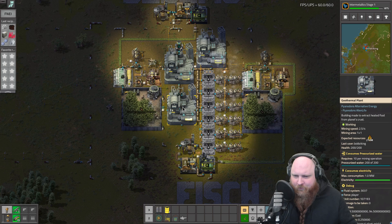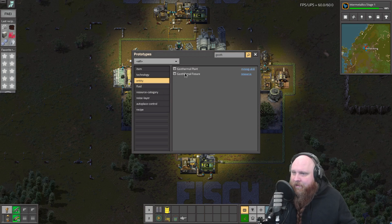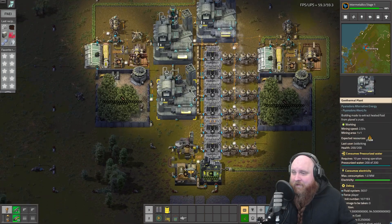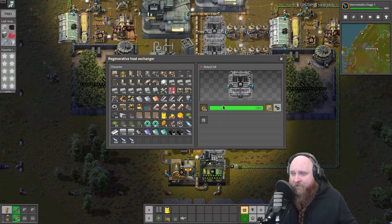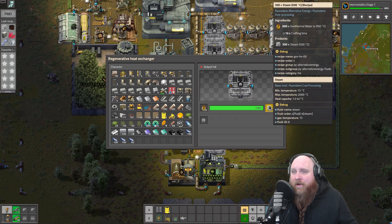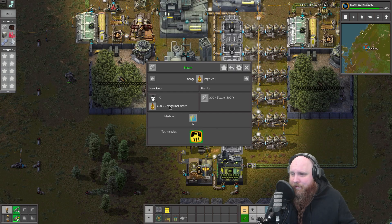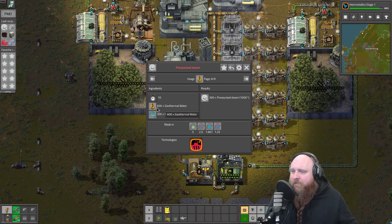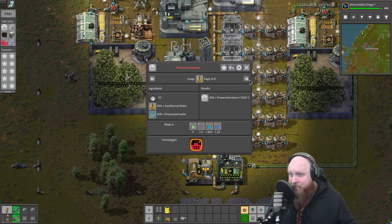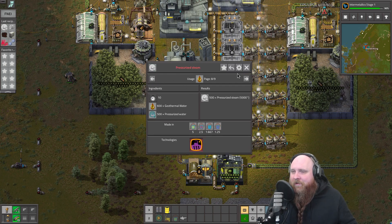These are built on geothermal fissures — that's what they're called. What these things do is we push down pressurized water and we get out geothermal water. The geothermal water then goes into these regenerative heat exchangers where we turn the geothermal water straight into steam. For every 600 geothermal water we get 300 steam to begin with. This recipe is not the best — we do get better recipes later on, for example turning 600 geothermal water into 300 pressurized steam at a higher temperature, and it continues to improve.